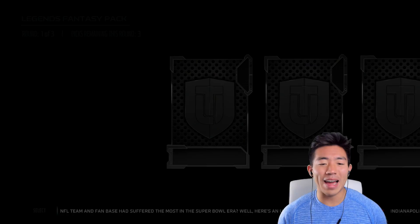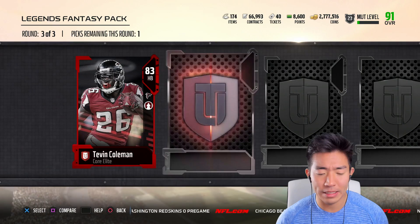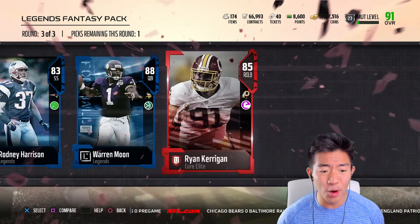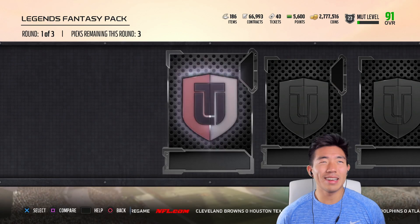What will we find? Nothing, nothing at all. Kevin Coleman. Oh my God. I'll take an 88 Warren Moon — I forgot Warren Moon was even in the game just because now there are so many quarterbacks out. By the way, do you guys want to see me do a Siri Fantasy Pack opening? I think that'd be pretty cool. Or a Siri Drafts My Team video? Not a lot of people are uploading Draft Champions videos, which is kind of surprising to me.